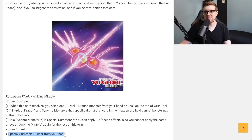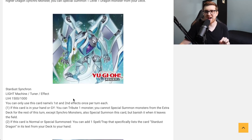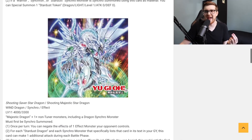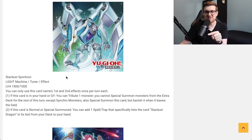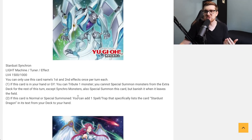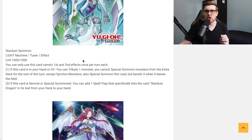If a synchro monster is special summoned, you can apply one of these effects — but you cannot apply the same effect of Arriving Miracle again for the rest of this turn. You can either draw a card, or special summon one tuner monster from your hand. So the play pattern I see: tribute any monster for Stardust Synchron's effect, triggering Stardust Trail from the hand or graveyard. Chain-block the search to ensure it goes through. Stardust Trail special summons, then Stardust Synchron adds a spell or trap — search Arriving Miracle — then activate it, putting Wish Converging Dragon on top of your deck.